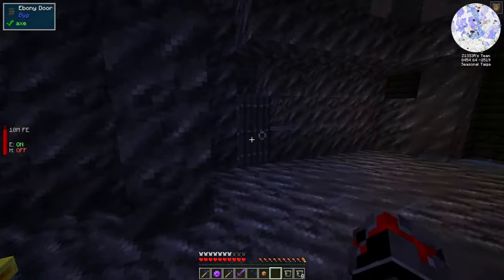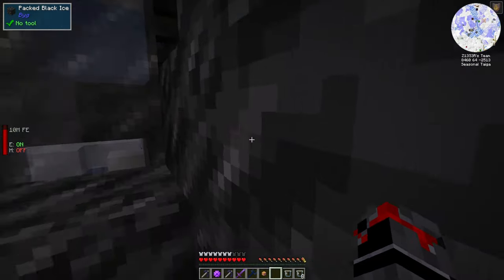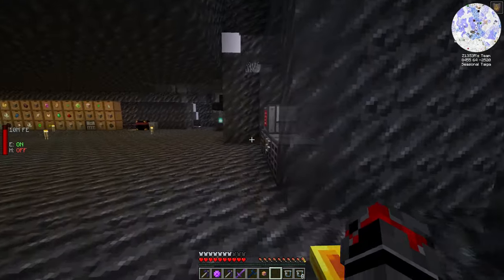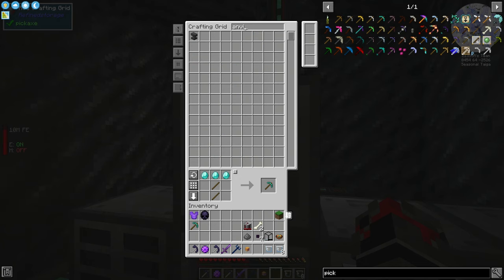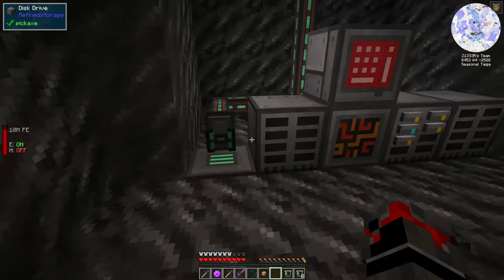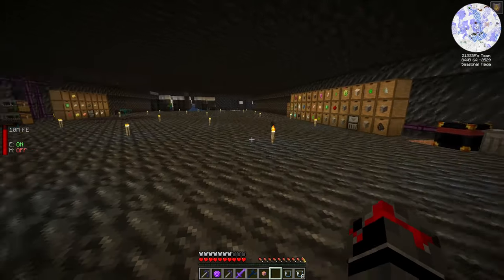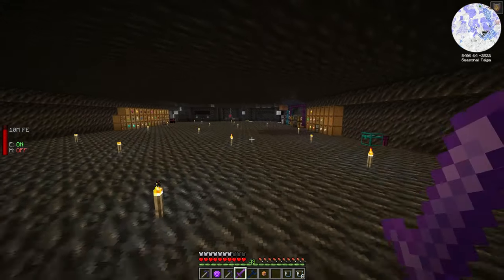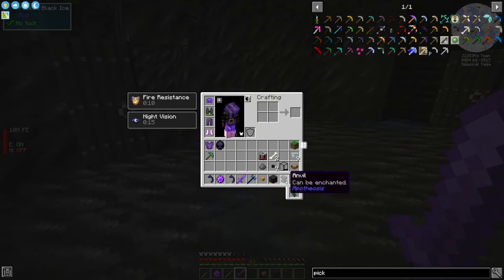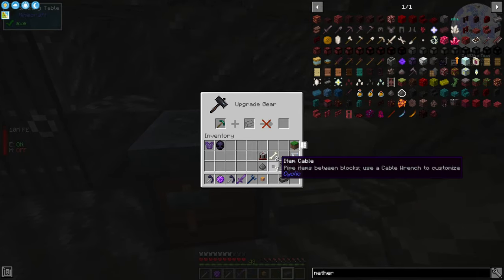You know what we need to do — let's make a netherite pickaxe and go grab all the Allthemodium. Allthemodium would probably be a better suit than netherite, I'd assume that's how it works. Let's make a diamond pickaxe first, and I also need an anvil and a smithing table. Let me grab those. I need to put them with an enchanting area — we need to make an enchanting room. Also I need to get some torches to stop mobs spawning in here. We'll set them right here for now.